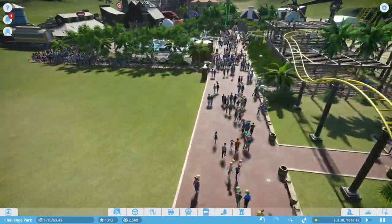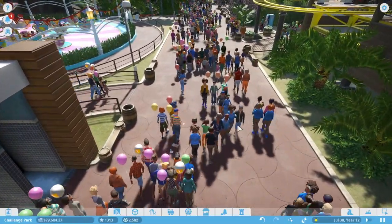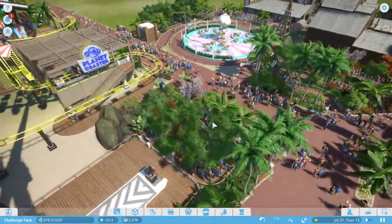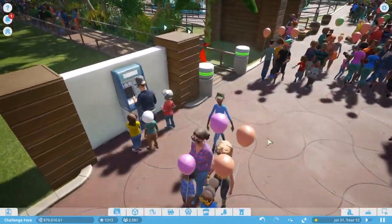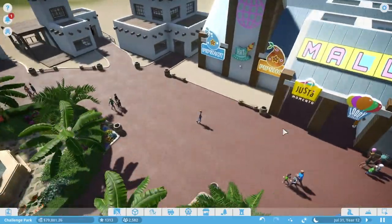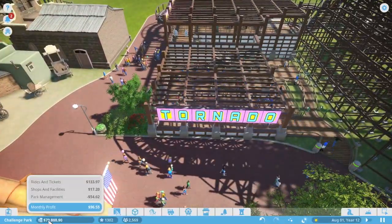Something you guys didn't see from the previous episode: I added a restroom block over here because so many people were walking around holding their crotch and tiptoeing desperately needing the bathroom. The only bathroom block was in one corner of the park, so I added a small restroom block here. I also added an ATM using the same building style, so people can pay for the hotel and mall and just give us all their money.